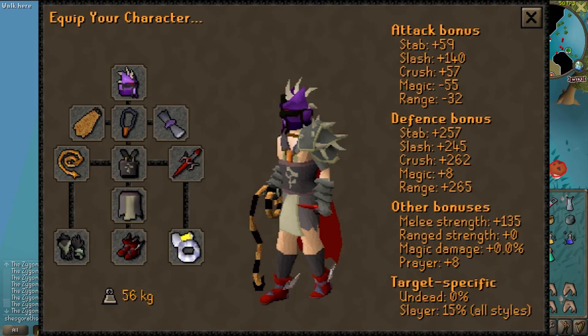For gear, it really doesn't matter much. The task is going to last a few minutes regardless of a bit of DPS here or there. You want to bring your Slayer helmet or black mask, of course. I bring the best melee gear I have personally, but you can also range or mage them quite easily as well.